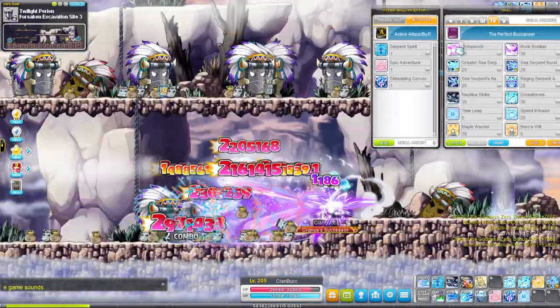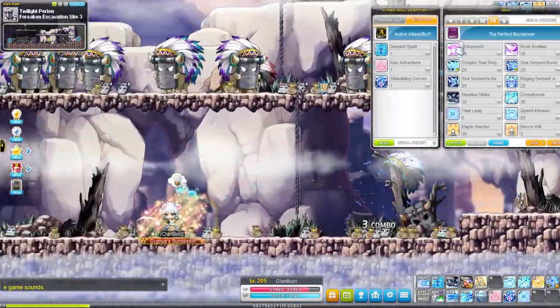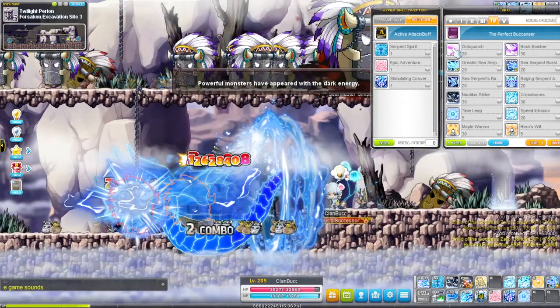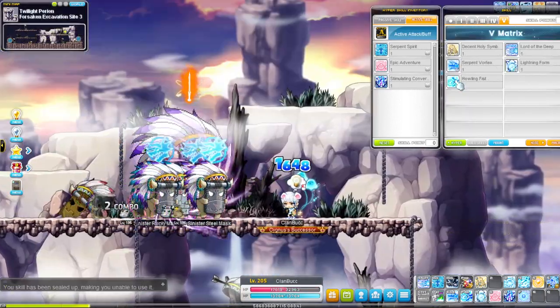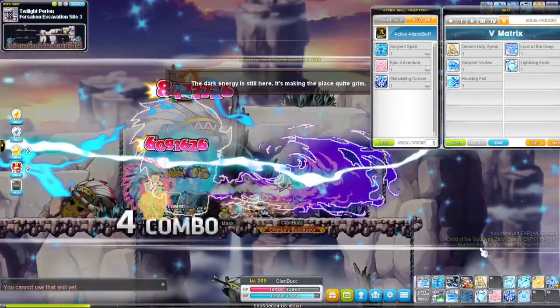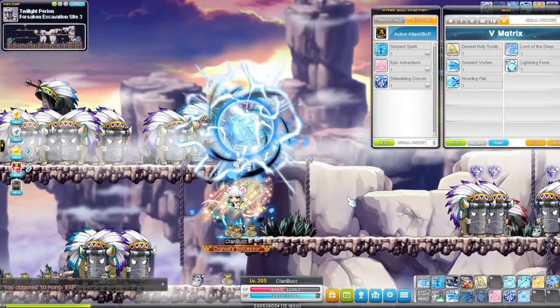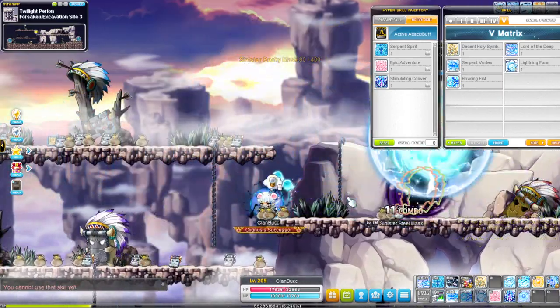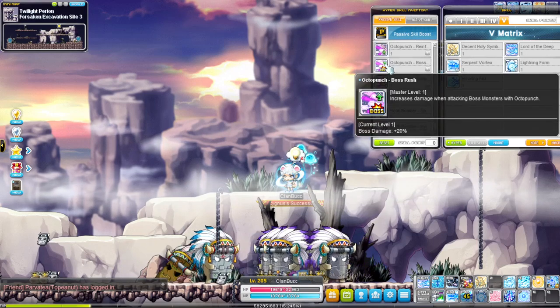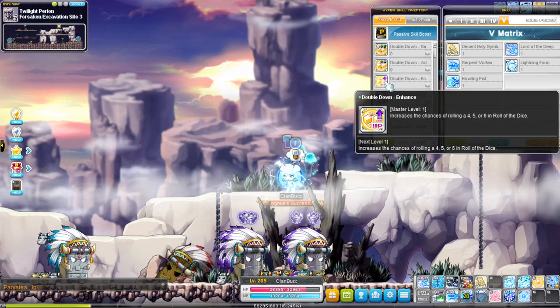Bossing: your main spammable attack is octopunch, and you want to cast serpent's vortex as you get ocean force every 8 seconds. You have two iframes, which are also your burst: howling fist's second activation, and each of the lightning form's lightning orb throwing. The 5 hypers you must have are all 3 on octopunch, hook bomber extra strike, double down, and hands.